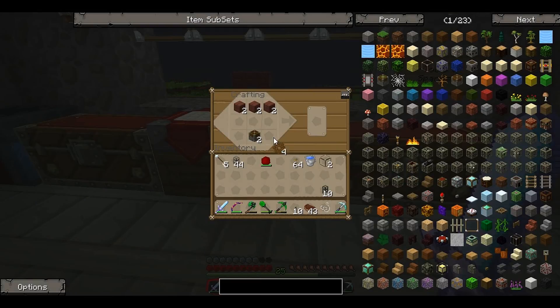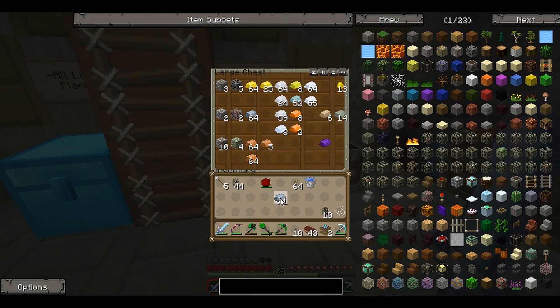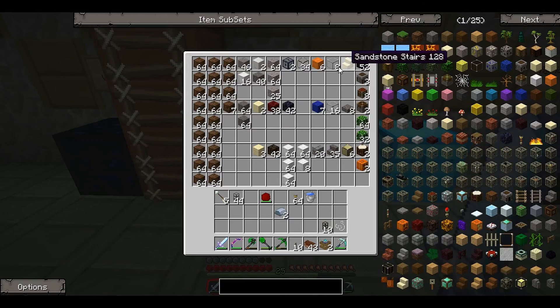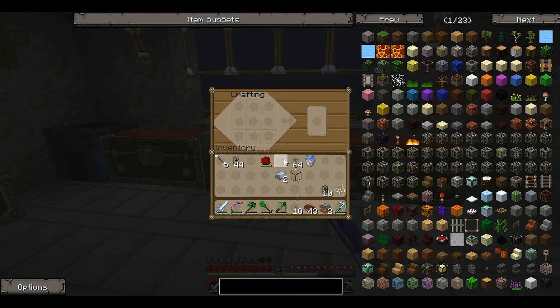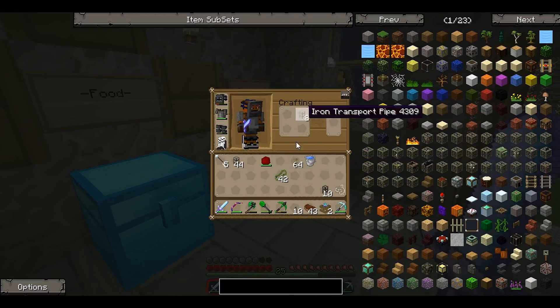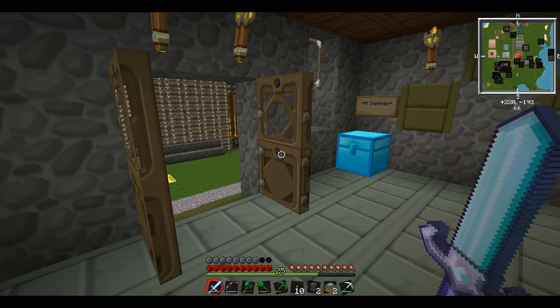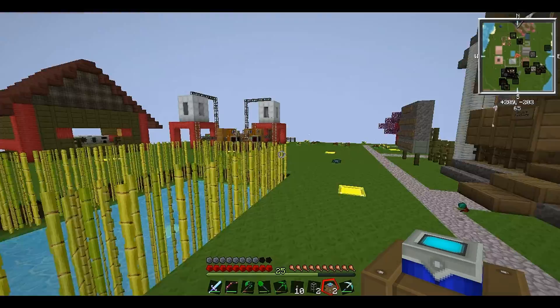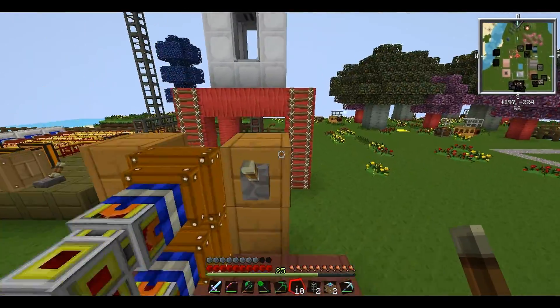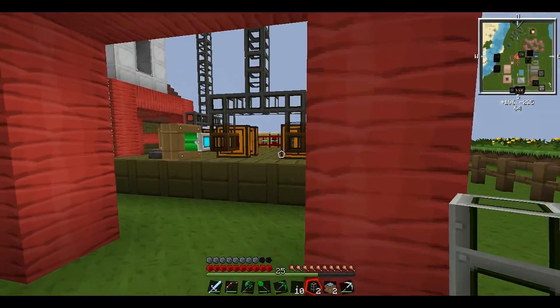Now we need some iron pipes - we surround some glass with iron and that makes the redstone engine - actually easier than I thought. Now we need some pipe waterproof - let's make two of these and stick them in. We have two iron pipes. The power plant is near enough ready to go - some more aesthetics still needed, but otherwise it's all looking good. We're going to put these pipe waterproofs back over here.